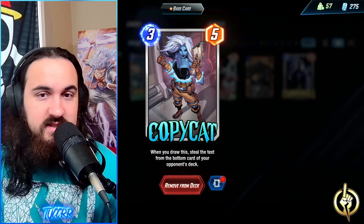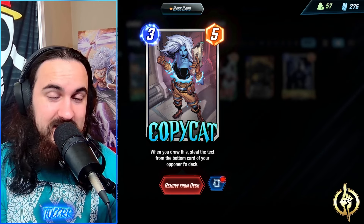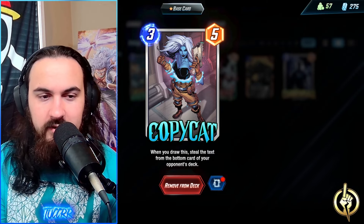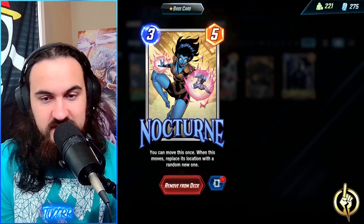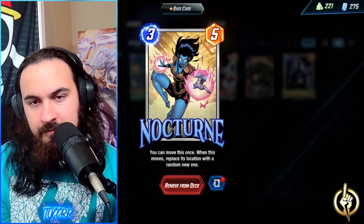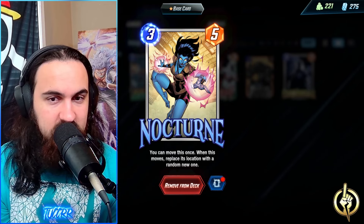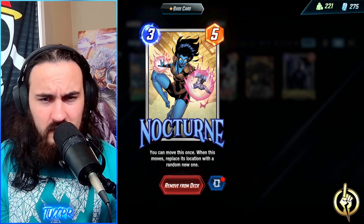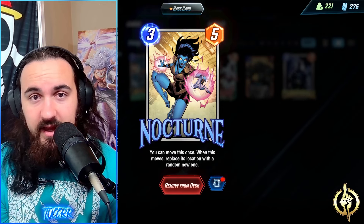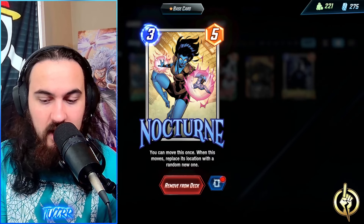Copycat is the brand new Series 5 card that came out this week. When you draw this, you steal the text of the bottom card of your opponent's deck. If you are using your rocks — your Rock Slide, your Korg — you could be shuffling that bottom text card into a different area in their deck, so they draw a dead card with no text, which is also really tremendous. The 3/5 stat line is just so good. If you don't have Copycat, maybe do another three-cost like a Cosmo, or something at 3/5 like a Polaris — just something with good power. Nothing does the same thing as Copycat. Morph copies the card in your opponent's hand but doesn't give you the exact same value.